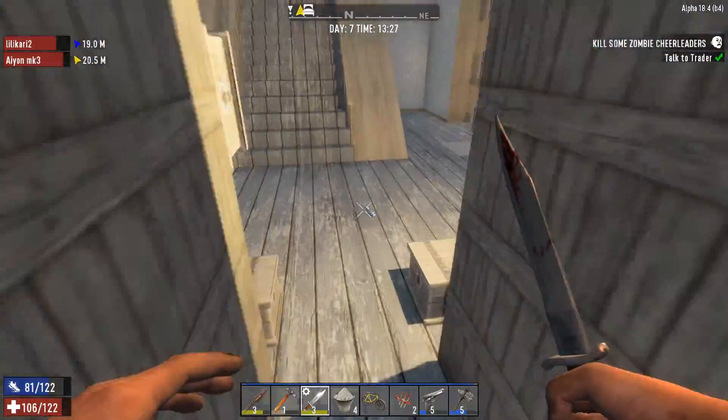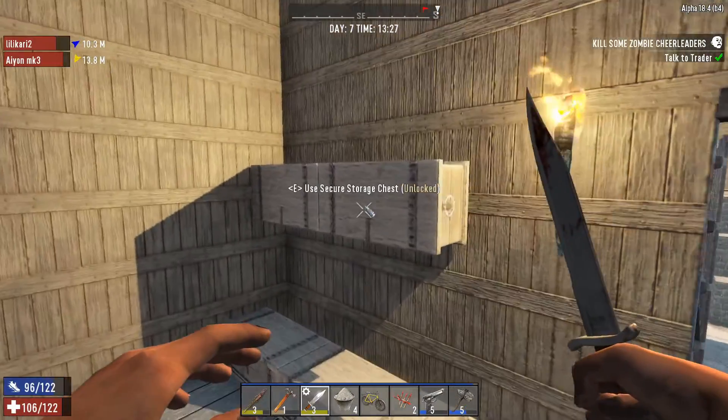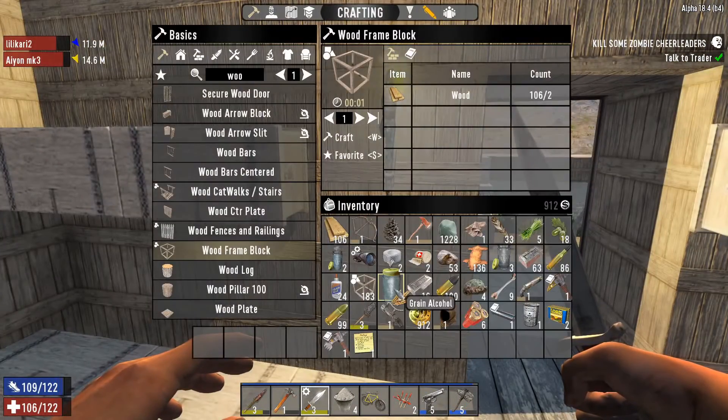There we go, range damage 99. If you don't want a seizure, don't look in the bottom chest.